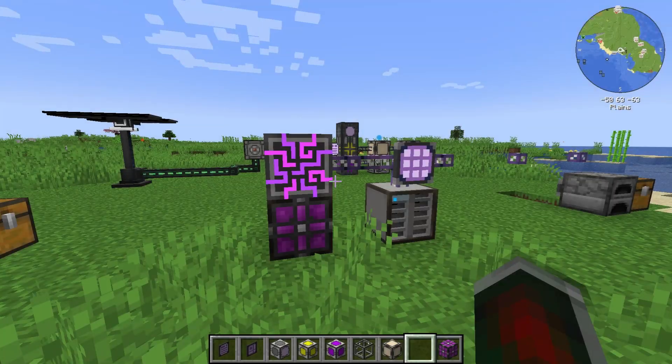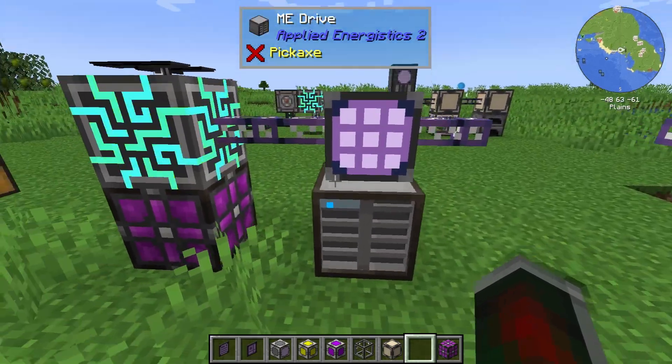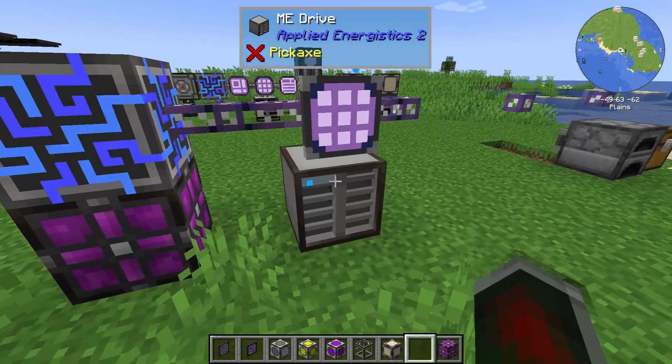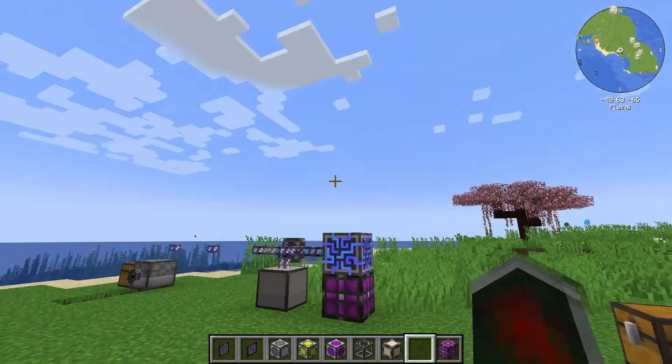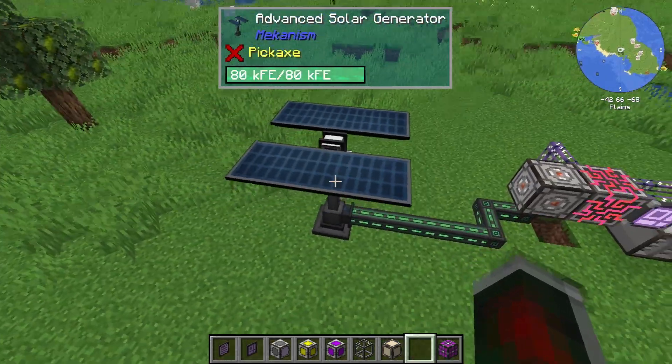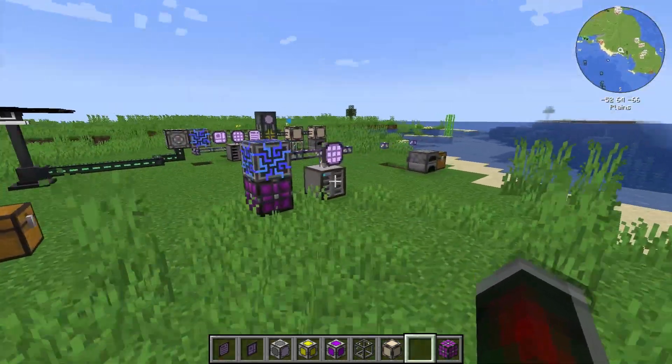You start with the basic Applied Energistics build here, which is a power source, ME controller, and some sort of interface to access your drive and or chest. If you aren't aware of this already, you can also use an energy acceptor to get power from other mods, for example Mekanism or IC2.